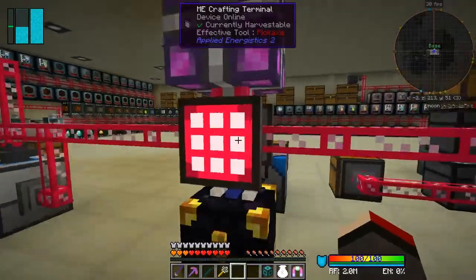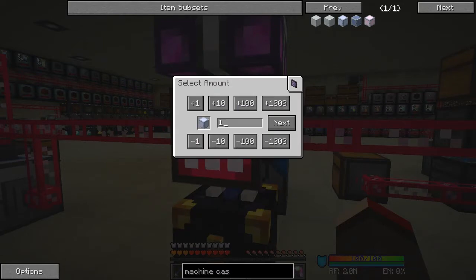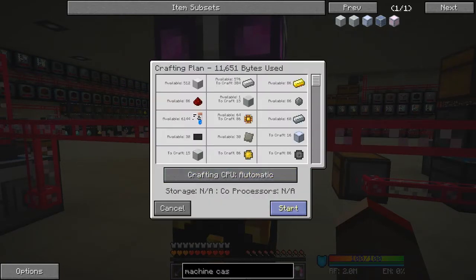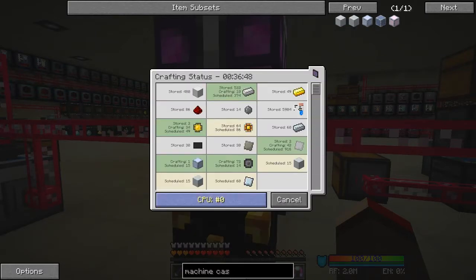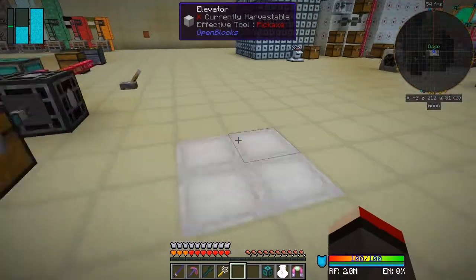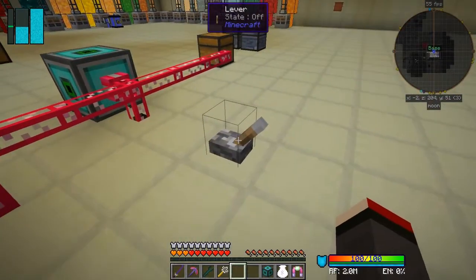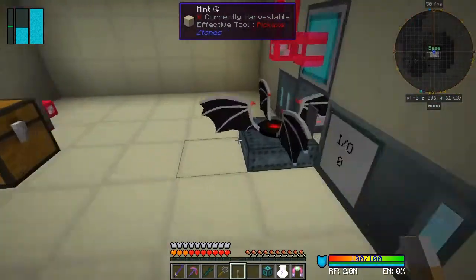That doesn't look too much of a problem but it will take a few minutes to make these. Let's have a look at what it's doing on here - usually when I'm doing this stuff it takes a while. Oh it's not too bad today, it looks like it's just making iron and gold and some more circuits. Of course those weren't actually crafting because I've taken away the... let's go back into this machine up here.